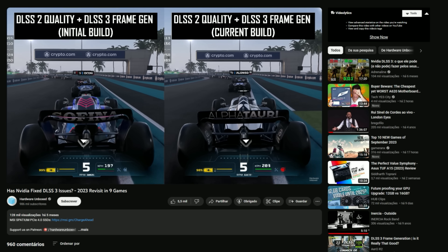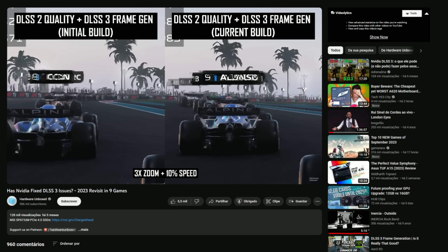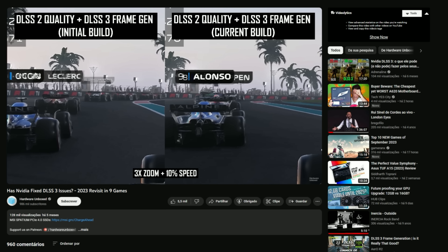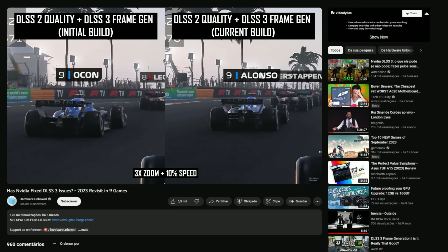First of all, I want to tell you that there is at least one thing where FSR3 is already better than DLSS3 — and I'm not talking about being free or working on all GPUs, which is already great. One thing, for example, is the user interface, since Nvidia interpolates the whole frame including the UI. At least that's how it worked with early implementations, and some DLSS titles suffer from movement artifacts around the game's interface, while AMD's FSR3 has a workaround for that.